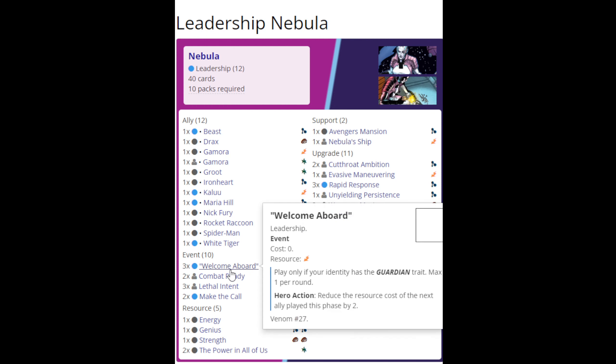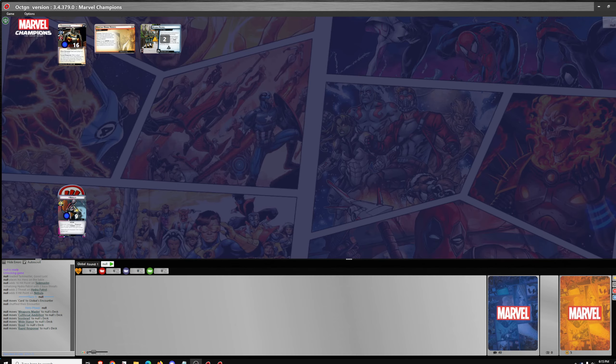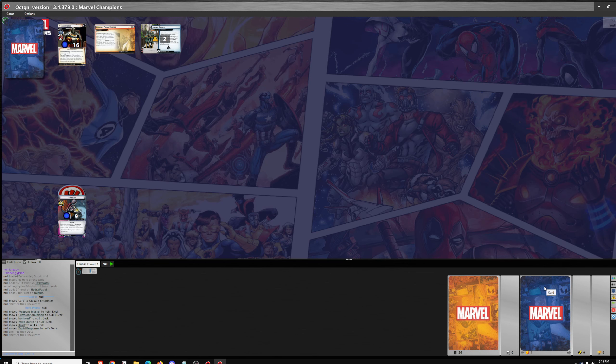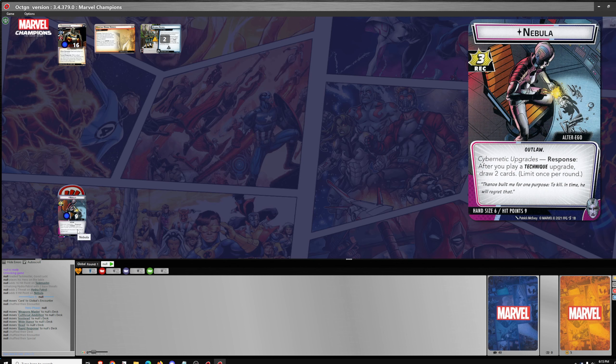In addition to Welcome Aboard, which provides cost reduction for Guardian heroes, and Rapid Response and Make the Call. We'll get the game loaded up and see how it goes with this Nebula deck. I am not expecting any miracles from Nebula, because Marvel Champions is all about resource generation. And Nebula doesn't generate a lot of resources outside of her alter ego ability. She's somewhat similar to Captain Marvel in that regard — Captain Marvel really needs her alter ego to generate cards. And in hero mode, Nebula struggles to generate resources.